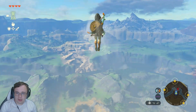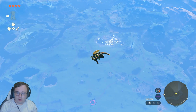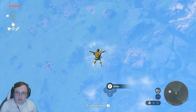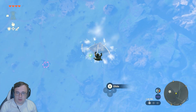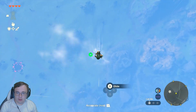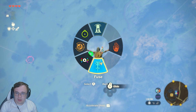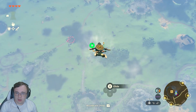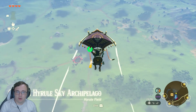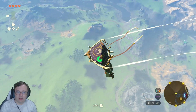Let's launch ourselves here. Now while we are high up in the sky, we are going to pull out our — oh, this is a lot to take in. I can't figure out what button to pull out my Purah Pad. I don't think I can actually while I'm in the sky. I see one shrine over there, and one over there. Let's make our way down.